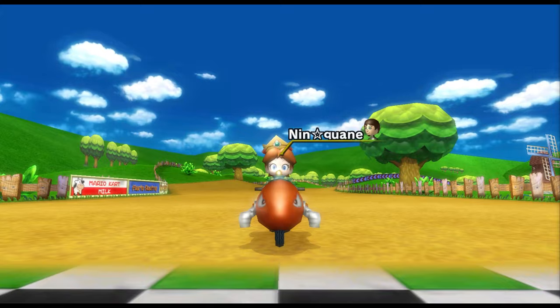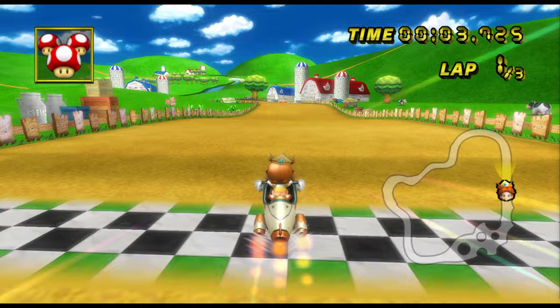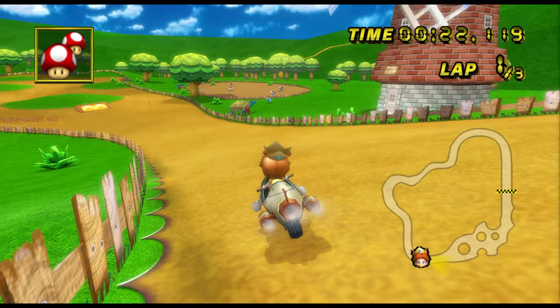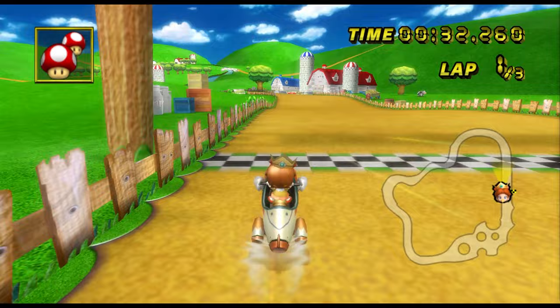For Moo Moo Meadows, we're on Baby Daisy and the Bullet Bike, and the time we're trying to beat is 1:25.909. That is definitely not a great start. Hopefully we can make a little bit of time up off that burnout, just by taking nice lines and nice grass cuts. That was pretty close. This is not good at all. This is one of the easier tracks too, so I might be getting an L pretty early on. That is definitely not a good lap one.